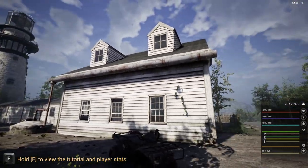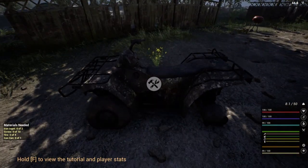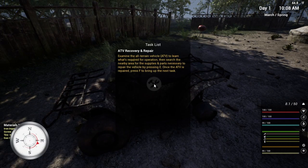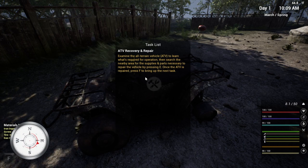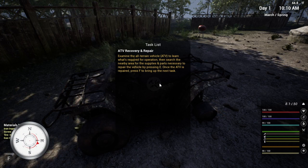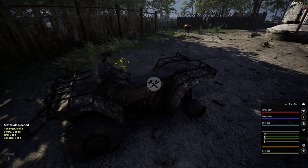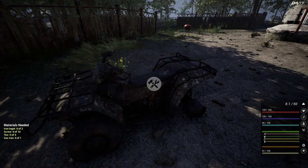We start by a huge lighthouse with a broken down ATV. The tutorial task list shows ATV recovery and repair — we've got to fix this. Down in the bottom left it tells us what we need: iron ingots, screws, tires, and a gas can.